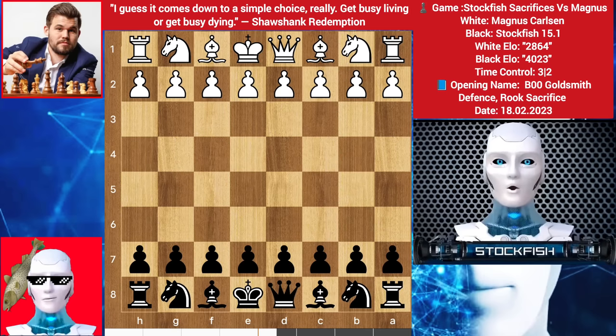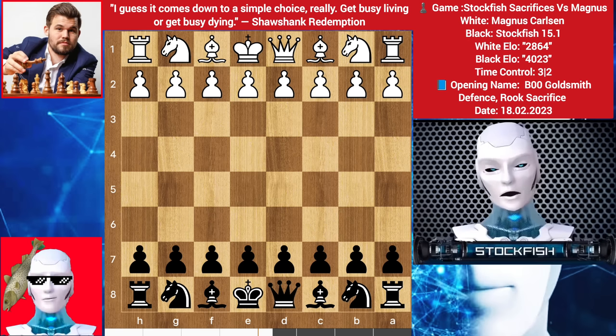Hello chess friends and welcome to this exciting chess video. Today we're going to take a close look at one of the most remarkable games between two of the greatest chess players in the world, Stockfish and Magnus Carlsen. In this game, I sacrificed my rook in the opening against the world champion Magnus Carlsen. So sit back, relax, and get ready to witness a true masterpiece of chess analysis as we delve into the intricacies of this fascinating game.